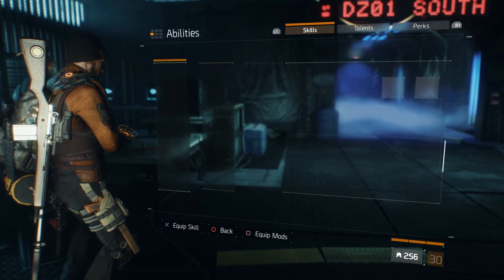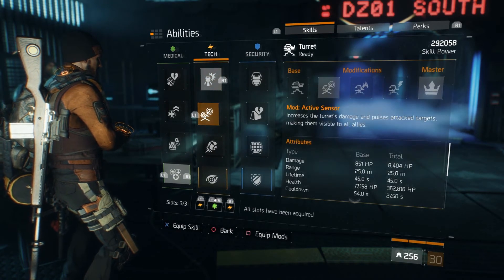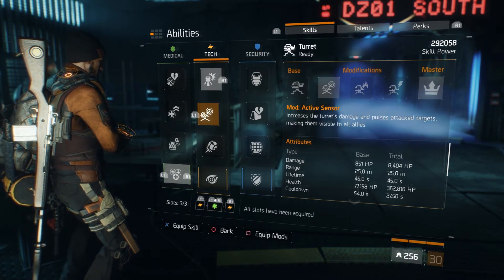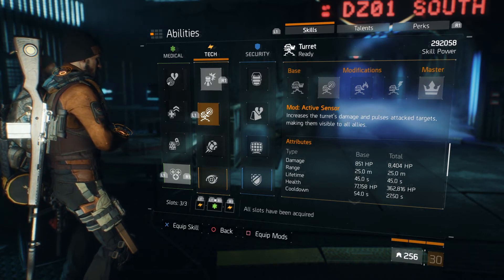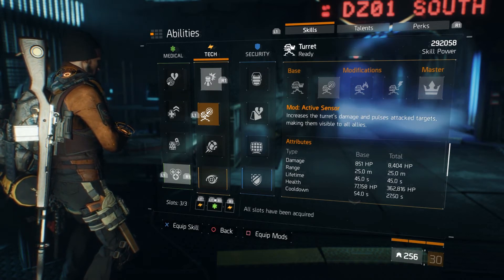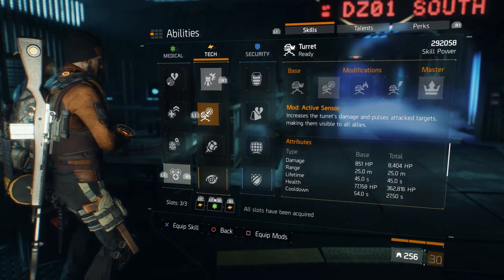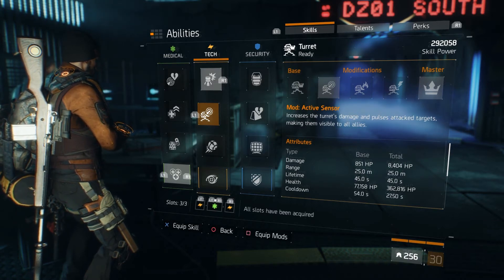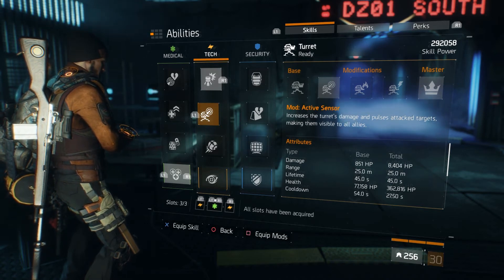Let's go over to the skills. In this particular setup I am using Recovery Link and a turret with the active sensor. It does 8,400 per hit, which rips NPCs apart, and no agent is going to stand there and fight you around the turret. So wherever you plan on fighting, put it at a vantage point — maybe up on a car or something like that — keep it close to you and stay around that turret, because your gun isn't doing a lot of damage, but your gun and that turret combined do a ton of damage.